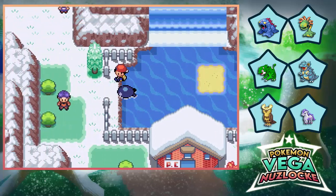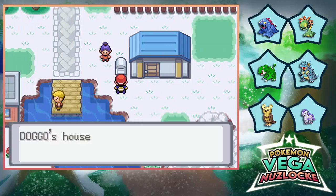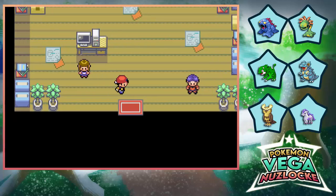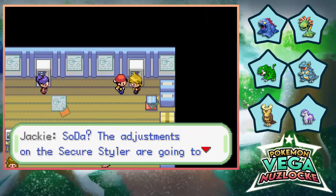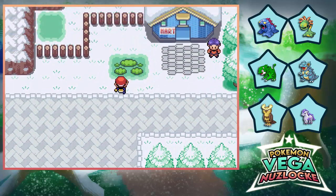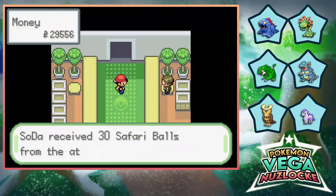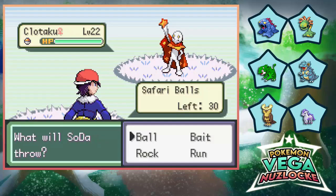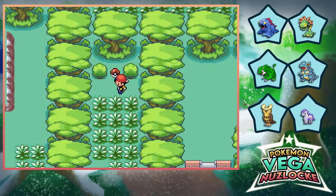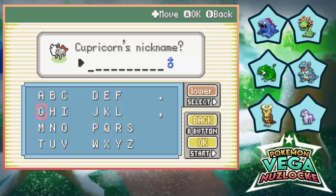Just weasels — that should be the title of today's episode: just weasels. That's all I've been seeing, I've never seen weasels so much. Is this the Ranger base? There's anyone to talk to here. Oh my god, look at this — a Black Belt, very nice actually! We can give that to our Pokemon. Nice, I'm gonna call you Grinder.